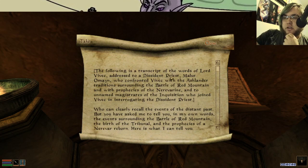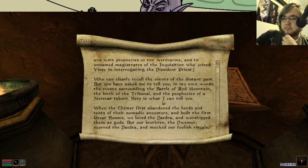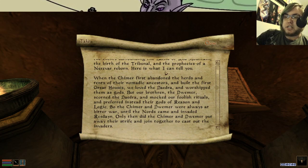Alright, transcript of the words of Lord Vivek, addressed to a Dissident Priest, Malar Omyne, who confronted Vivek with the Ashlander tradition surrounding the Battle of Red Mountain and prophecies of the Nerevarine — and to an unnamed Magister to the Inquisition who joined Vivek in interrogating the Dissident Priest. Who can clearly recall the events of the distant past, but you have asked me to tell you in my own words the events surrounding the Battle of Red Mountain, the birth of the Tribunal, and the prophecy of a reborn Nerevar. Here's what I can tell you.